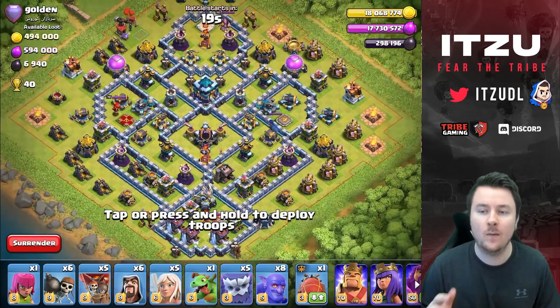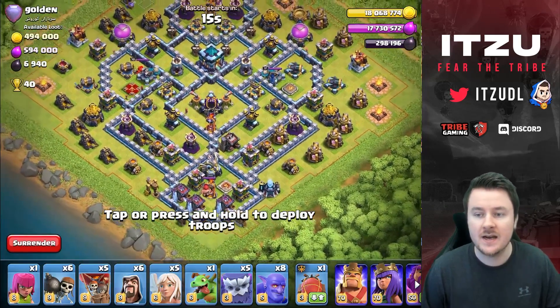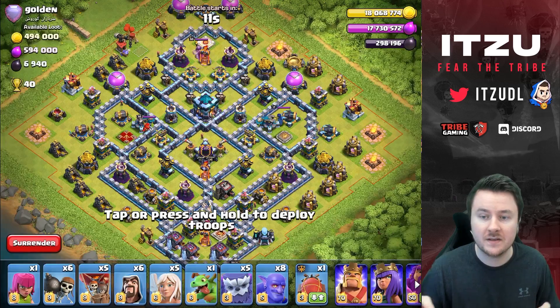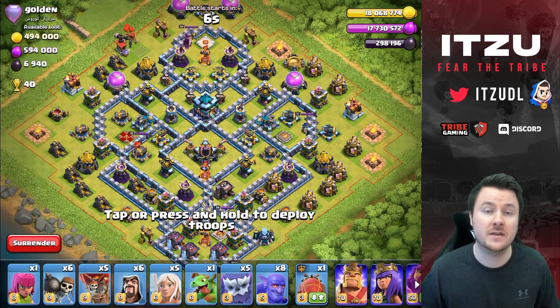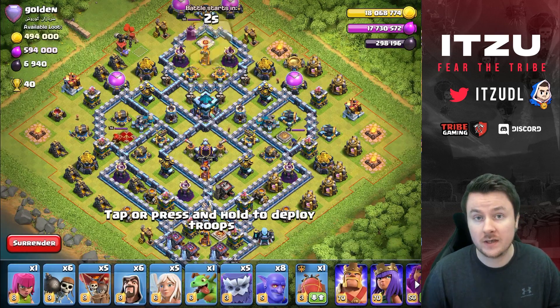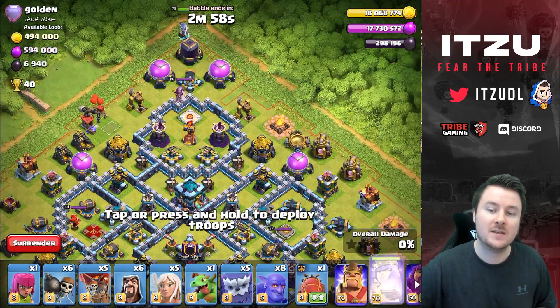Let's take a look at the next base. Once again, we want to take care of the splash damage. You can see at the bottom left there are two wizard towers, at the bottom right there's one wizard tower, and there are two wizard towers at the top. We want to take out the two wizard towers at the top first and then start our queen walk there.